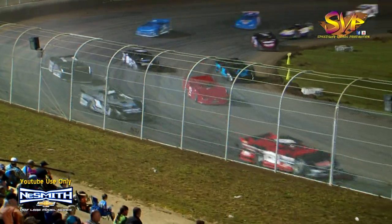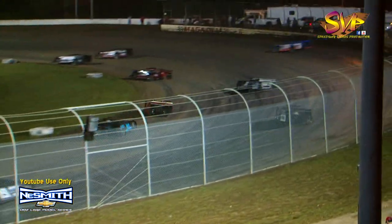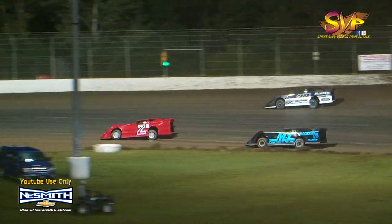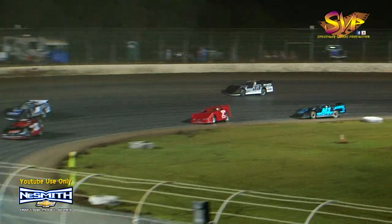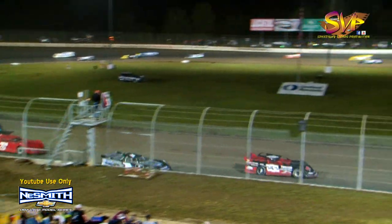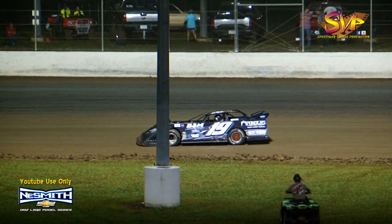Hunter Carroll in second. Evan Ellis on the march in third. Beckwith in fourth. Jamie Bowler, keep an eye on him, back in the fifth spot. And it'll be Jeremy Shaw in sixth as they're running all over the speedway. Marcus Minga slows in two, trying to get to the infield down the back straightaway — not going to happen. Caution will fly. Problems with the 19 car of Marcus Minga. He'll stop on the back straightaway.